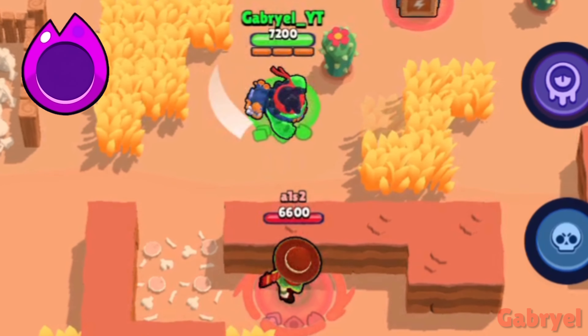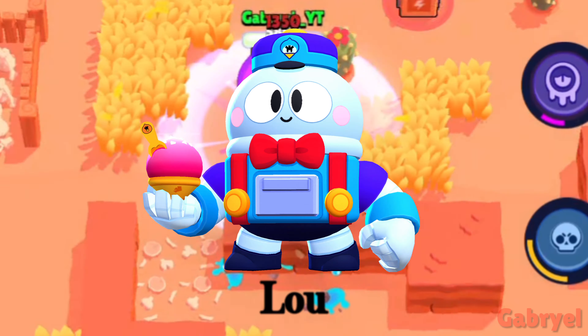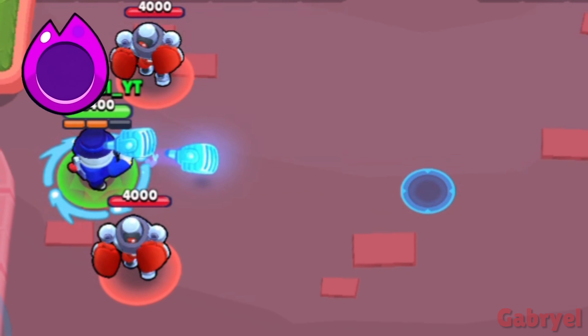Squeak. His attacks can hit enemies behind walls. Lou. Lou's attack pattern is like Colt's main attack or super pattern.